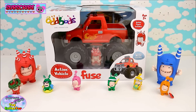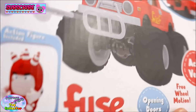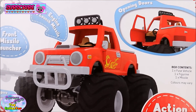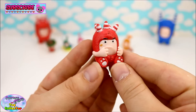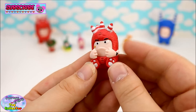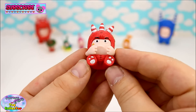Let's have a look at our Oddbods vehicle. As you can see, we've got Fuse and his monster truck. It even has a front missile as well — that is so cool. The door opens on it. Let's open it up and take a closer look. Here's our Fuse figure from the action vehicle. He's already sat down ready to drive his huge monster truck, and he doesn't look very happy — he must be an angry driver. He's really well detailed. Just check out his cool little feet.